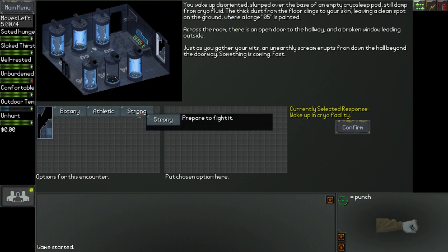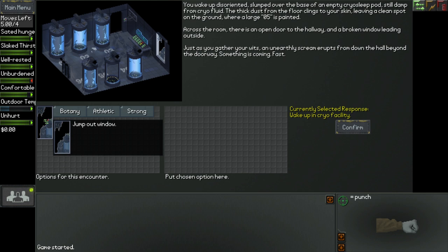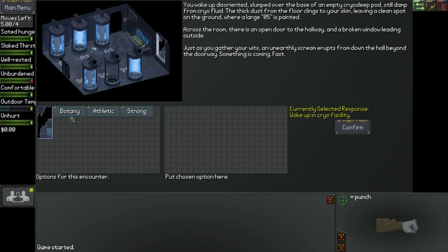Okay, so these are my four options. It's very awkward looking the way these options are presented, but here are four different things I can do. I can simply jump out the window — that doesn't use any specific skill. Or I can use any one of these three skills I've selected for my character: my knowledge of plants, Athletic, or Strong. Since I want to be a badass, I'm going to fight the thing that just made the unearthly scream.